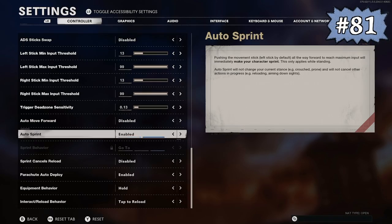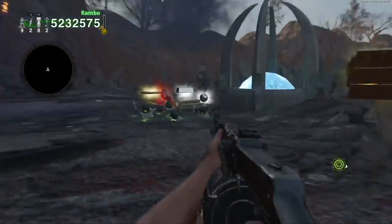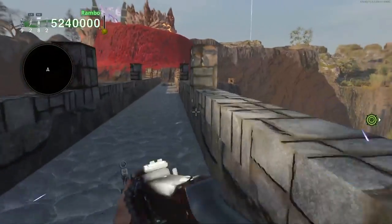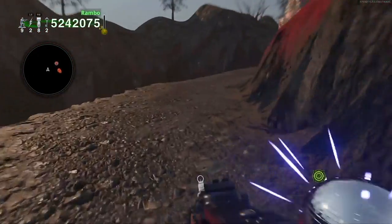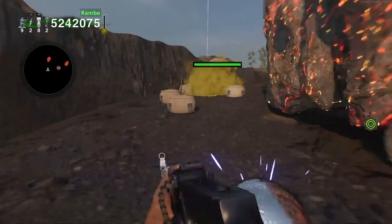In first-person perspective, you can enable auto sprint in your controller settings, which sort of makes it easier to move faster. Basically, every time you start the sprint animation, you will have a slight bump in movement speed. So being able to stop and start sprinting every few seconds by simply moving your analog forward rather than constantly clicking it down is a bit helpful for some players.